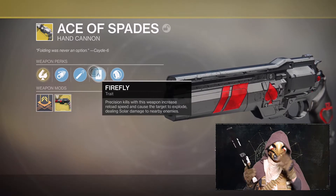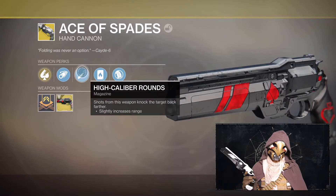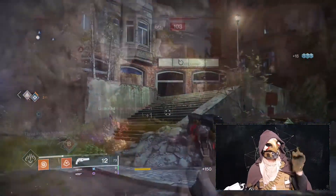Oh, and bots will also explode into balls of fire if you kill them. You've got 12 shots to work with, so plenty to make your enemies read them and weep. Let's see it in action — okay, against bots. Pretty effective. And for Crucible, let's take a look.